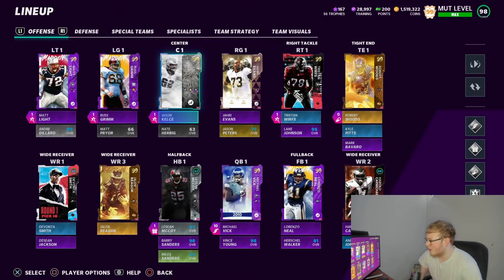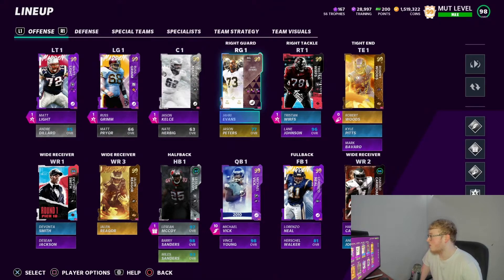Center we got JC Kelsey, who has Post-Up. Post-Ups were very good for Madden 21 if you were a runner — I would definitely recommend Post-Ups on the left guard, center, and right guard. Those boys are going to block; it's a really good ability. The backup for him is Nate Hereby — I'll be honest, I don't even know who he is.